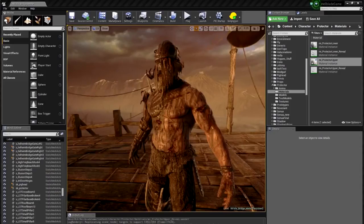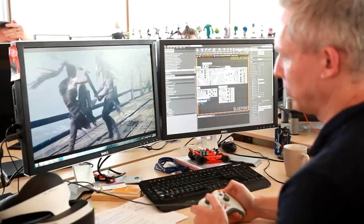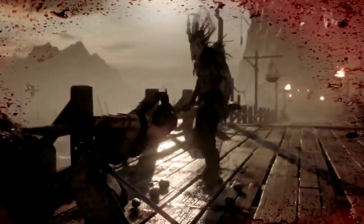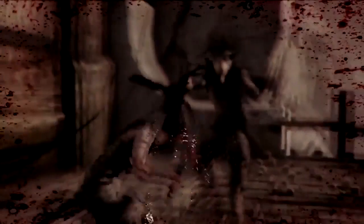We show enemy health with visible cuts and bleeding, and we show Senua's health with a combination of post-process effects. If Senua gets hit, you will see blood splats appearing on the screen, and then as you get more wounded, we bring in a vignette and slowly desaturate the screen as well.